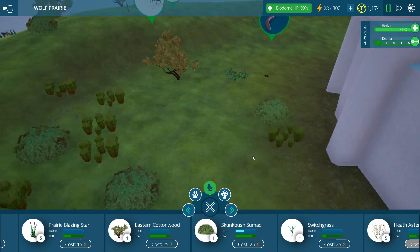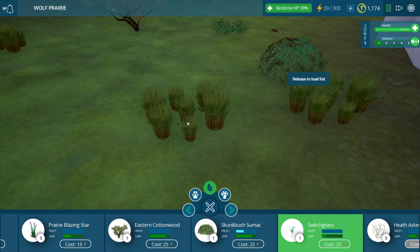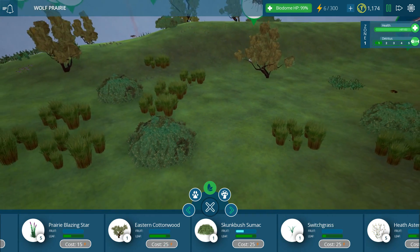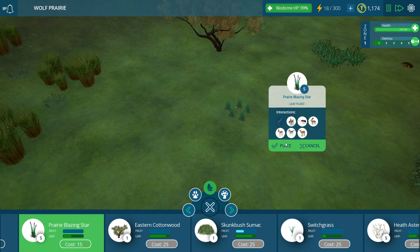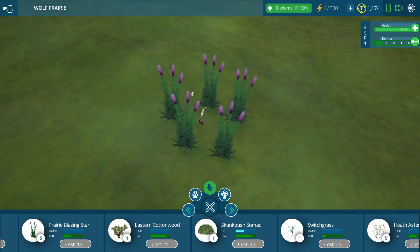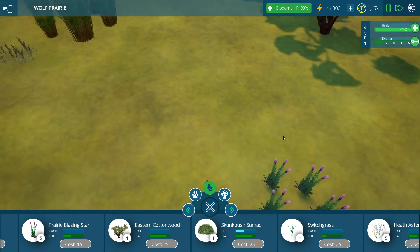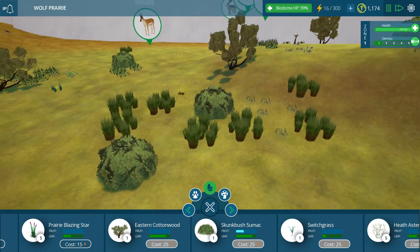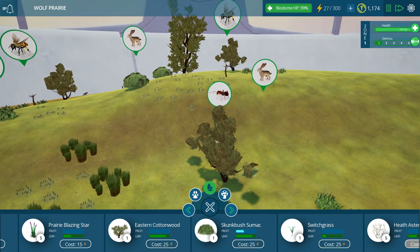Is that a tiny little baby bunny? It is! I'm going to make your life so much better - look, now you have a bunch of grass around you. I love it when you can just find the tiny little sleeping ones and say, hey, do you want some prairie blazing stars? Let's go ahead and add in more low-level herbivores. Look at the little bunny - he's got his own little patch of flowers to sleep in. That's so cute. We're going to add in more prey items.